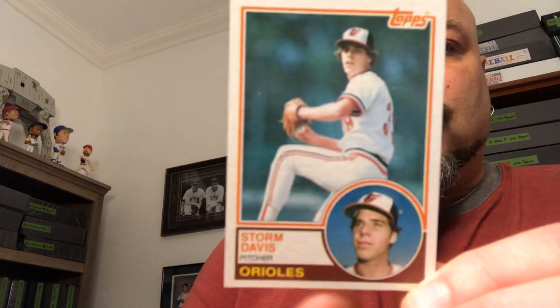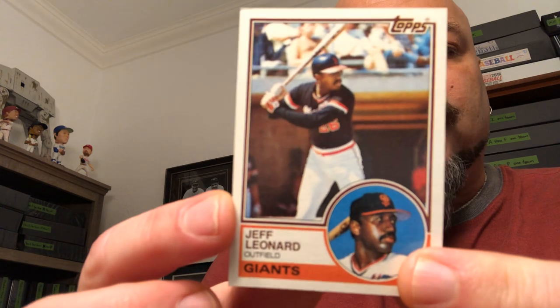That's going to go in the Bob Lewis pile too — look at that, that's just too cool. 83 Topps Storm Davis — put that in the keeper pile. 83 Topps Buddy Bell — keeper pile. And we're going to keep the 83 Topps Jeffrey Leonard.